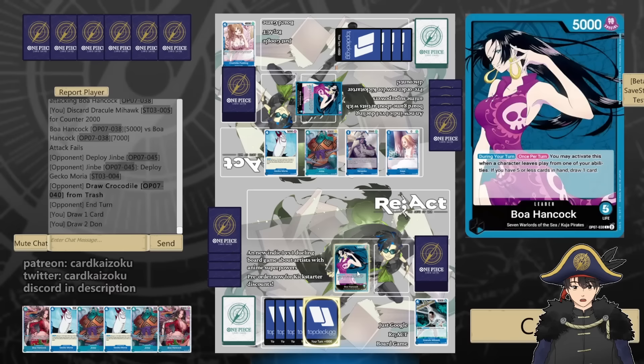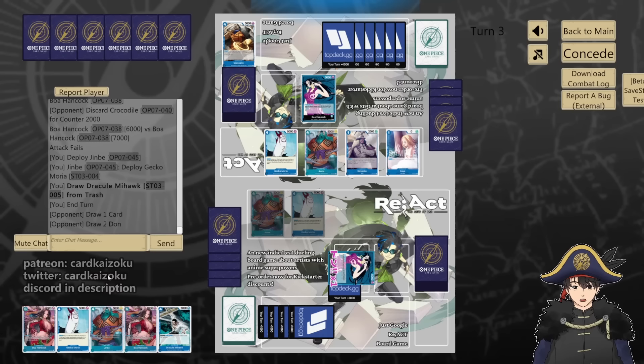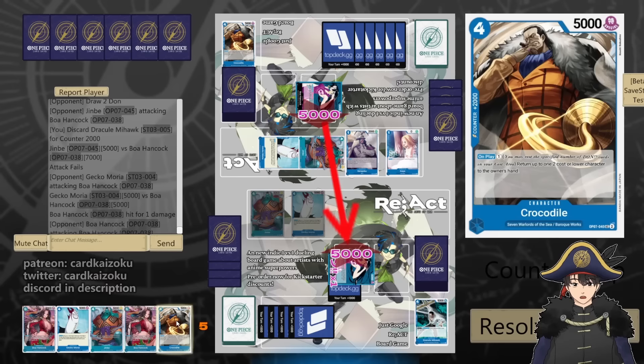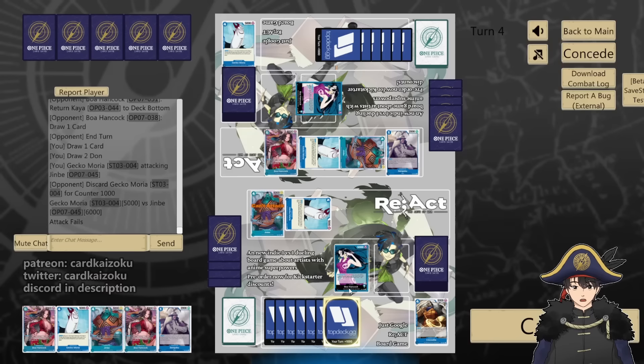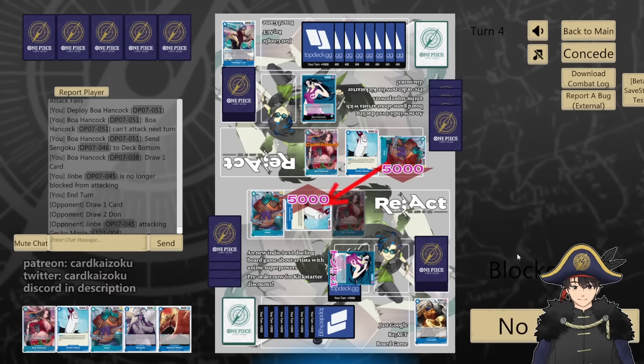I'm going to do the same thing. Go leader 6, counter 2. Jinbei, Gekko — bring back Mihawk. Pass. Then they play 6-cost Boa. And then I'll play my 6-cost Boa. Take us for 5, counter 2. 5 we take. Then 5, we counter 2. Gekko — bottom deck Sengoku. Bottom deck a Kaia — tricked me. So we'll do 5 at Jinbei, 1. 6 at Jinbei, 2. We'll play Boa — you can't attack, bottom deck, and I draw. Pass.